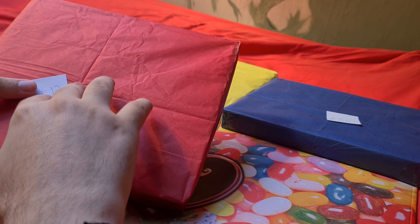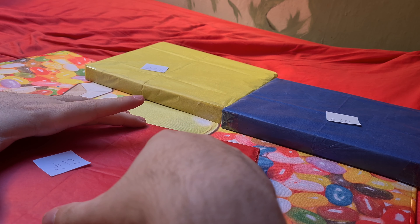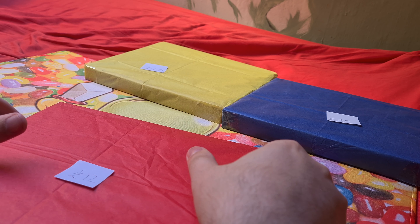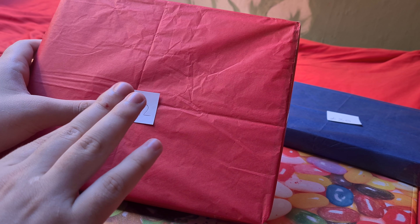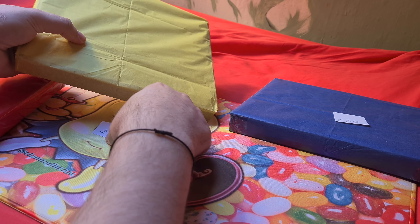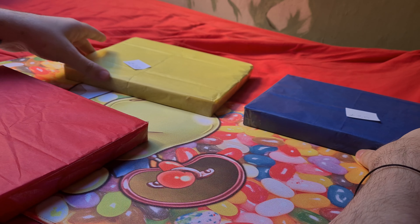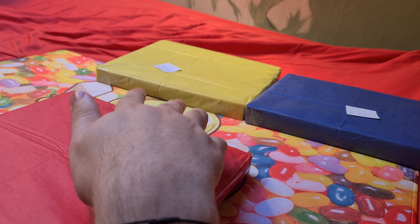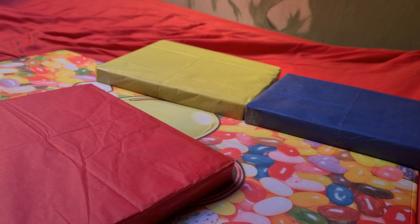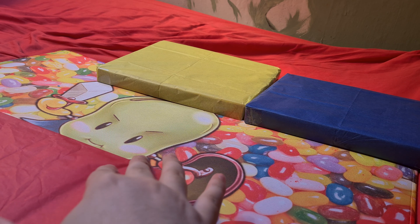He does three different tiers: Slifer Red, Ra Yellow, and Obelisk Blue. The Slifer Red is £12, the Ra Yellow is £20, and the Obelisk Blue is £30. Obviously the red will have less than the yellow, and the yellow less than the blue — the more you spend, the more you get. They're monthly, but you can also get them as a one-off.